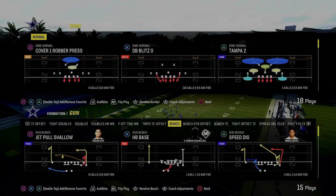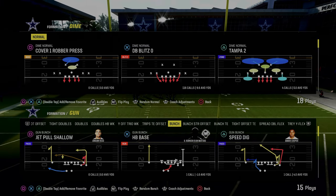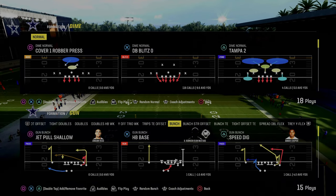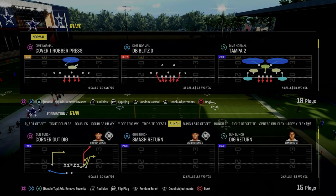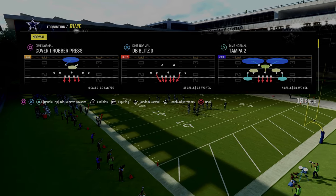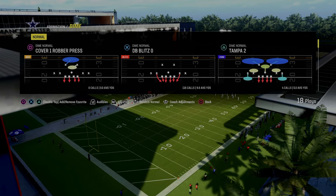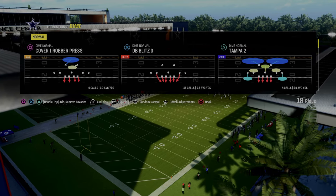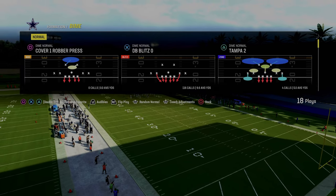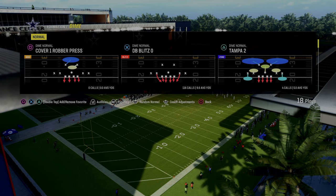In today's video, we're going to be breaking down the gap blitz that Abram used to make his best defensive performance when he defended Dodamus in the Madden 24-0 chill championship. This defense hasn't gotten a lot of spotlight or attention. There's actually some really cool stuff you can do in Dime Normal — it's been on the fringe of being really meta this year, but hasn't broken through, mainly because of the inability to control pressure and coverage adjustments behind it.